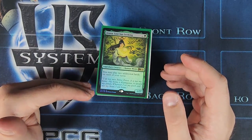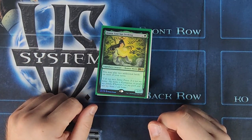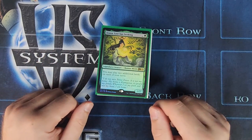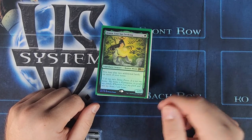So it's mono green, focuses on ramp, and playing big stompies, and it's got some combos in there that I think you guys will like. So if you like the video, go ahead and hit like, and if you don't like the video, there's a thumbs down button as well. Subscribe if you're not already for more tech videos, and let's get into it.